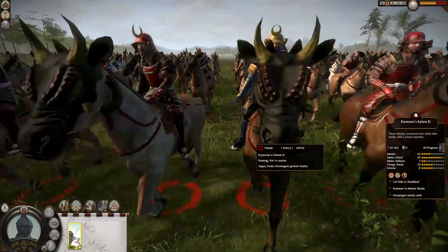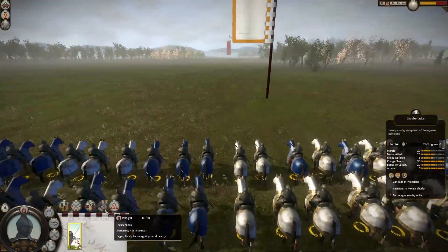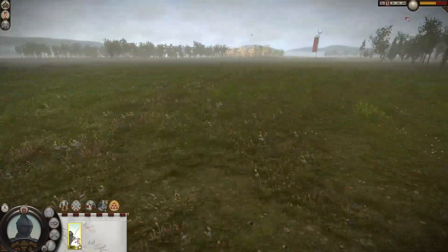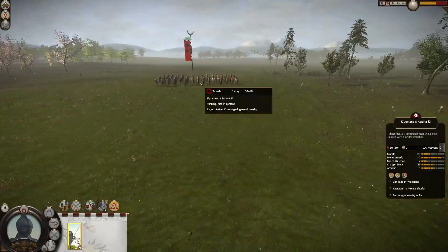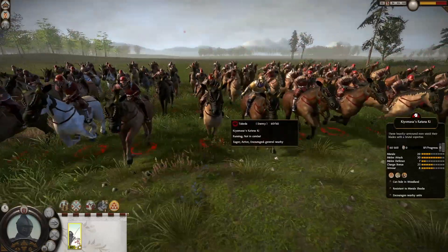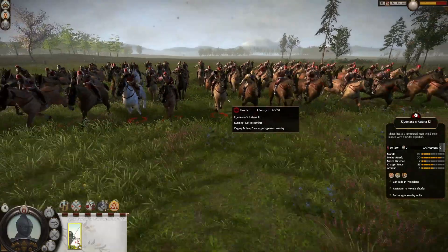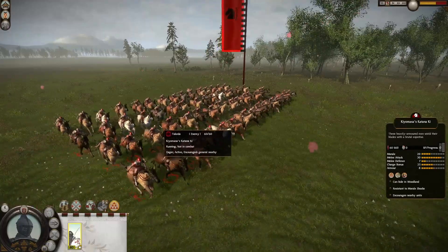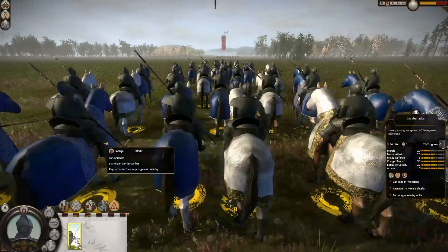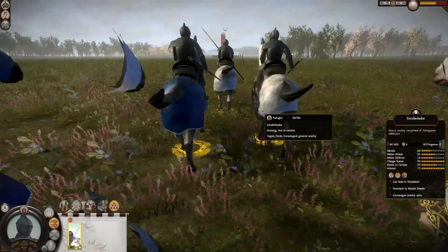So we will be seeing which cavalry unit is the best, because our Portuguese knight has been destroying all the others. Without further ado, we will put our cavalry in wedge formation and both units will charge against each other. The Portuguese knights defeated the great guard and the Takeda fire key, so we need to see if there really is any melee cavalry unit in the game that can defeat them — and this might be one of them. As usual with hero units, their resistance to morale shocks encourages nearby units. Let's see how this goes and start this cavalry fight.